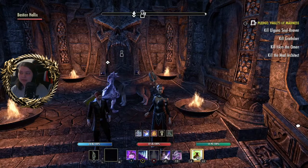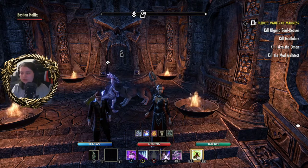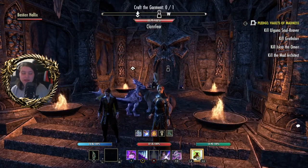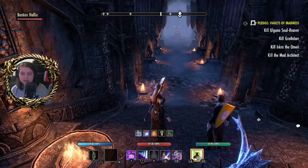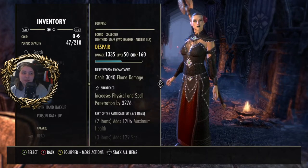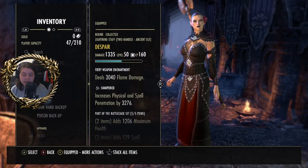Surprisingly, it is today's pledge, which is up in that corner over there. We've got Bastion out with us and we've got our Clan Fear. I'm also using the Despair Lightning Staff, which is from this dungeon, along with the Rattle Cage Lightning Staff and the Rattle Cage Jewelry.